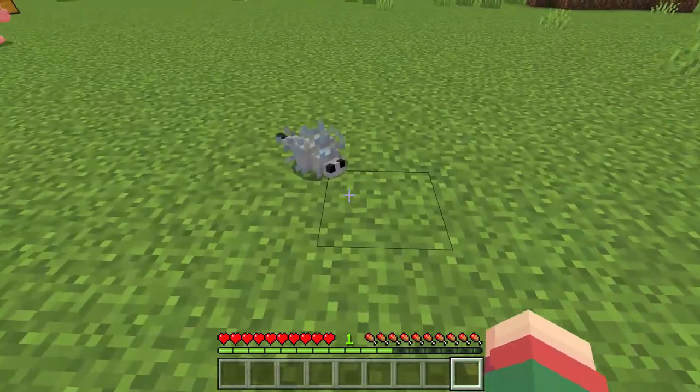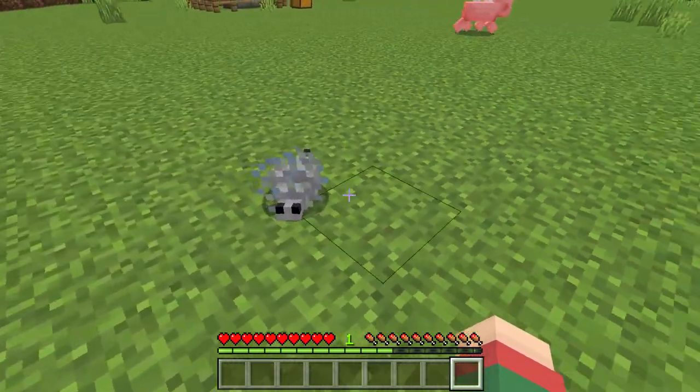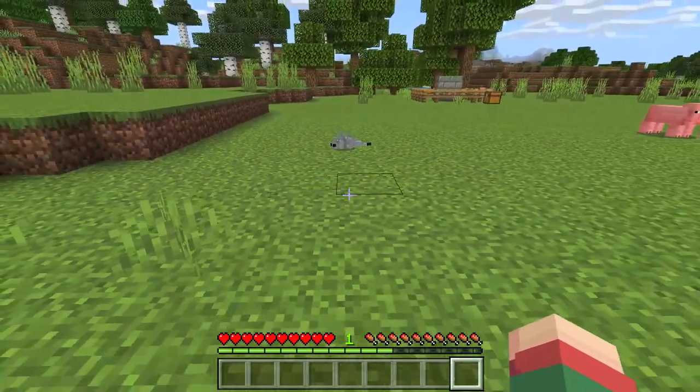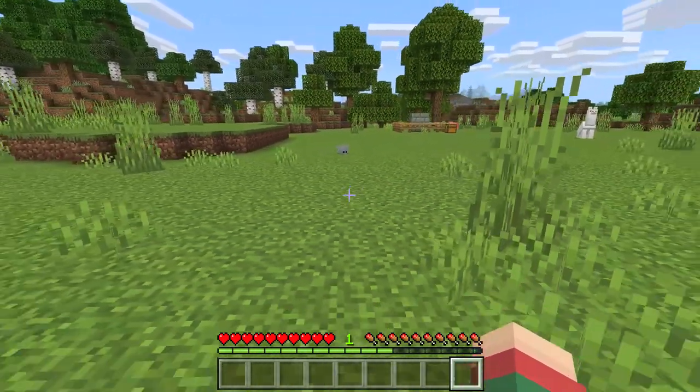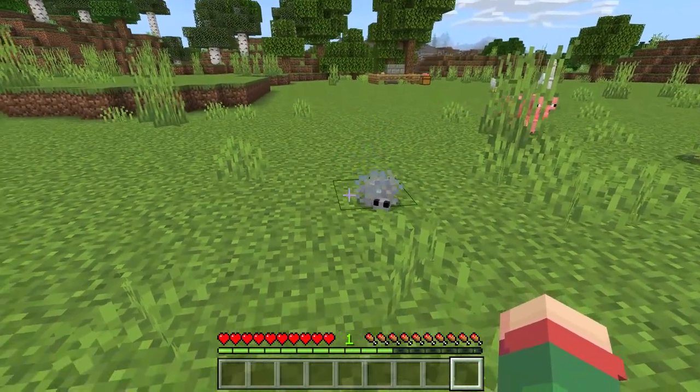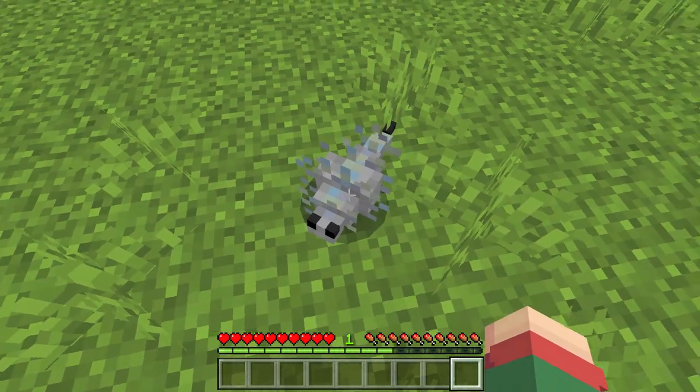Meet my new friend — my already tamed silverfish in Minecraft. Look, he's frozen because he's following my command. Now with one click of the mouse I'll give him the command to follow me. And look at this, now he really follows me. And when I right click again, he freezes again.